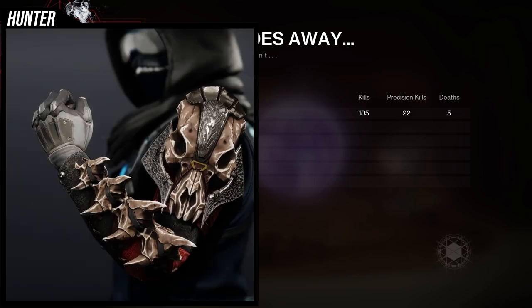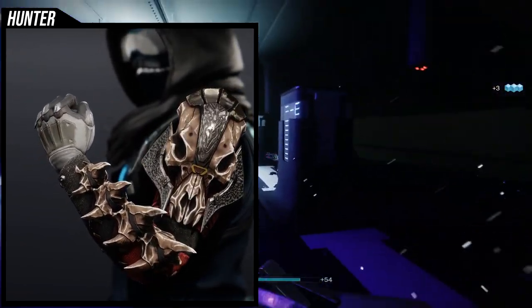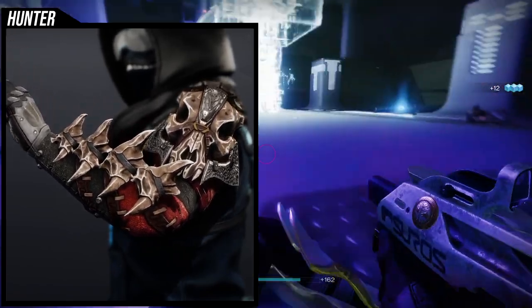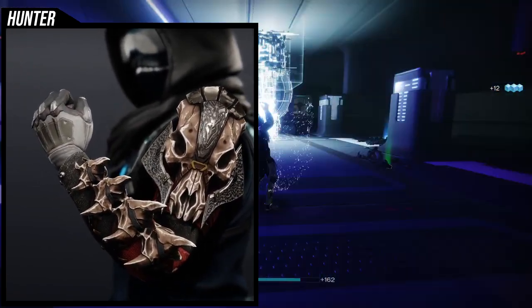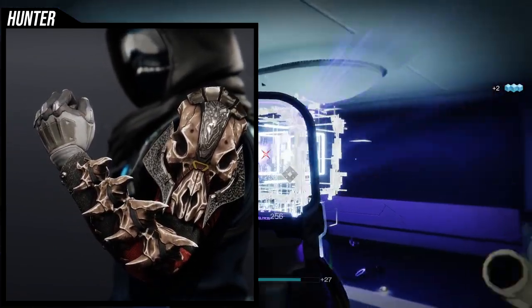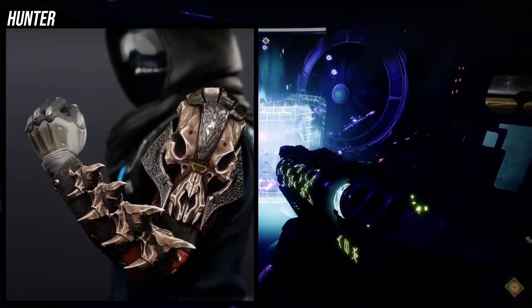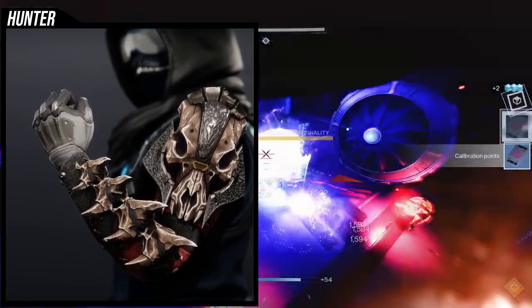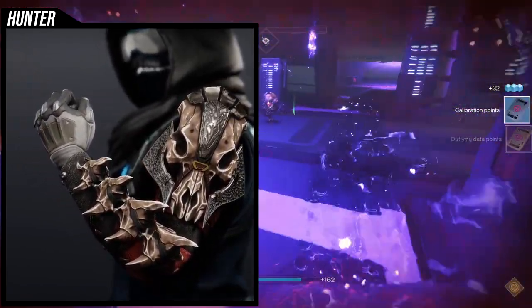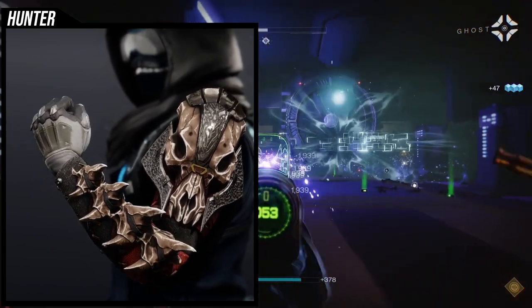As for the last ornament, we're going to be looking at Young Ahamkara's Spine — I'm not sure how to say the ornament name, but it's Viking themed, which is super dope. I love it — I think it looks super cool. It does look a lot like the basic look of Young Ahamkara's Spine with the bones still on one side, but the left side looks a lot more different, which is cool. I'll definitely pick this one up since it's sold for Bright Dust this season.